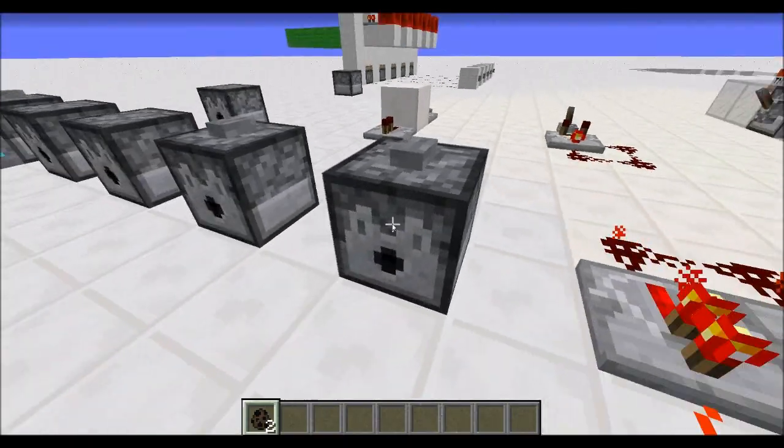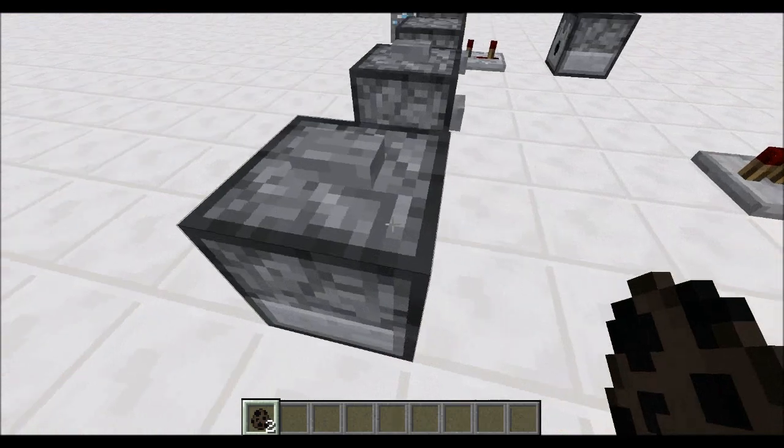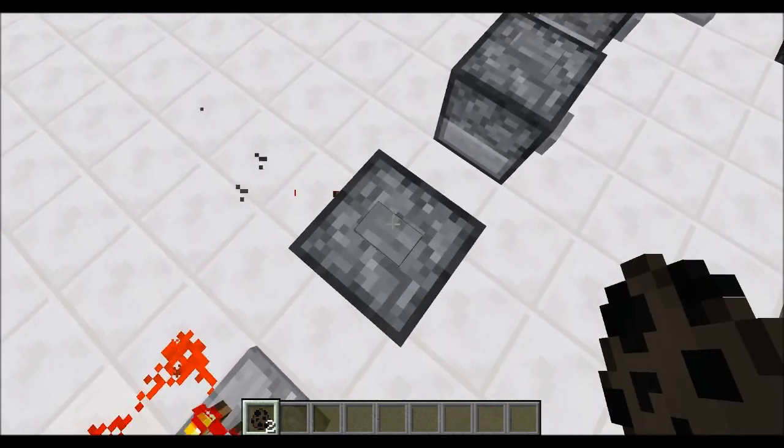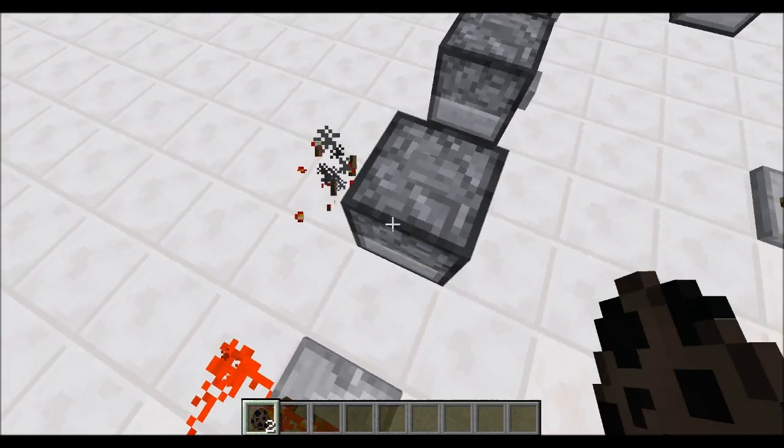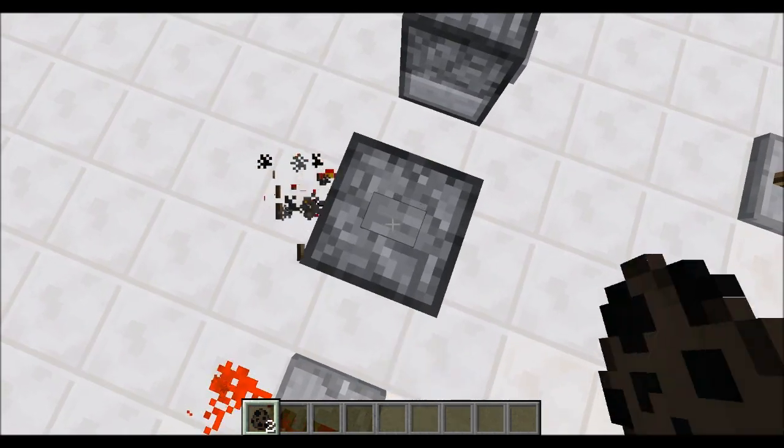For example, if I place this inside a dispenser — just one, right in the centre, on its own — we have a dispenser that fires out a one-tick pulse. And it refills itself every time it gets used, so you never have to worry about it running out.